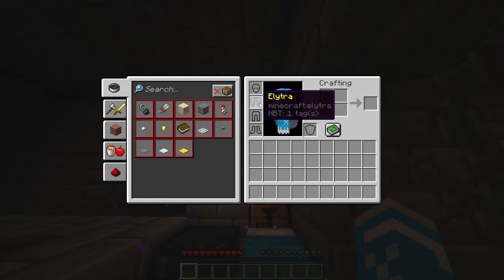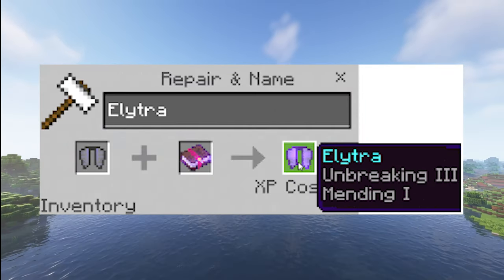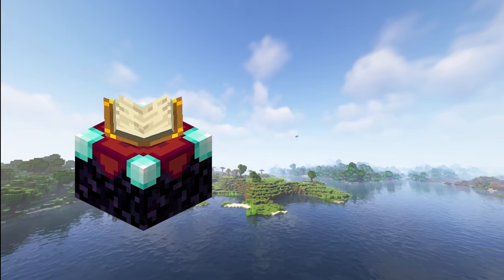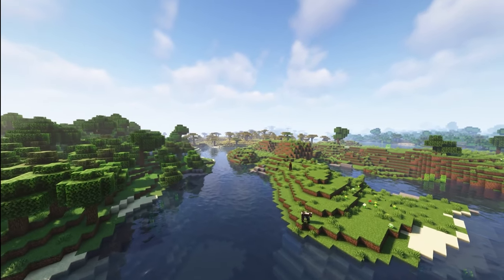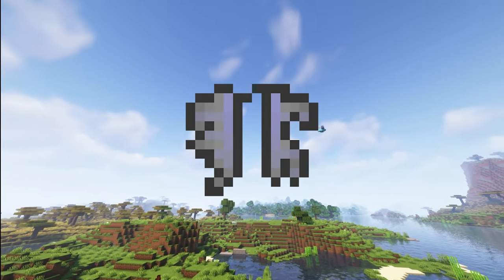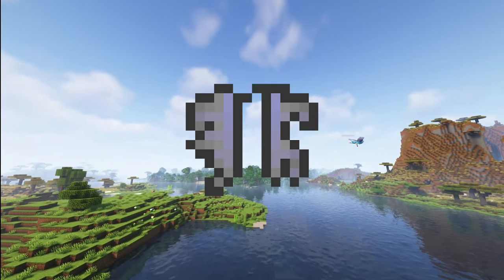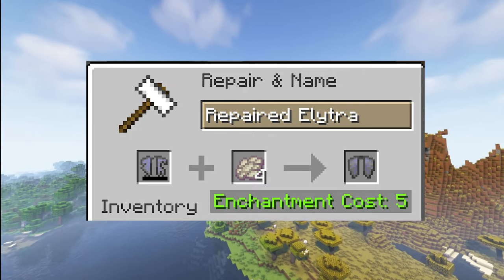Now that you've successfully got your elytra, it can be enchanted with Unbreaking 3 and Mending to elongate its durability. You cannot put it in the enchantment table, so you'll have to use an anvil to combine it with the enchanted books. The best part about elytra is if it breaks, it doesn't disappear or fully break like regular tools — it stays broken until you mend it. If you don't have a mending book, you can actually repair it by putting it in an anvil and combining it with phantom membrane.